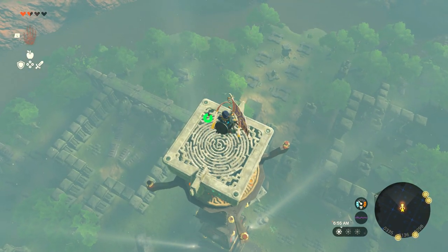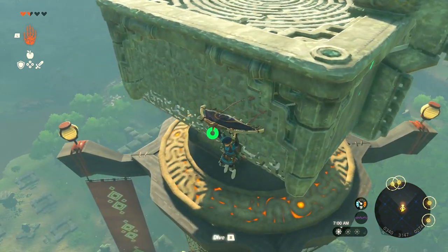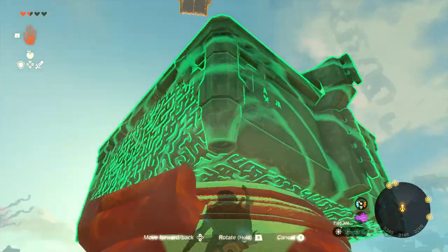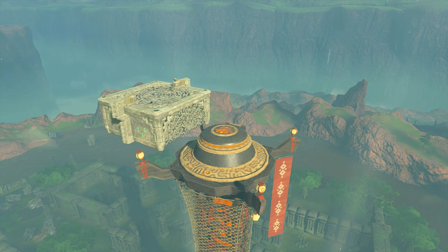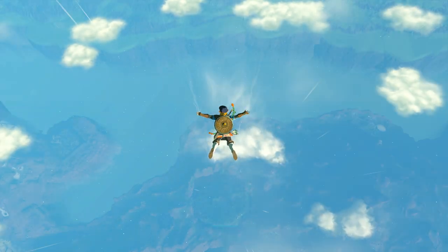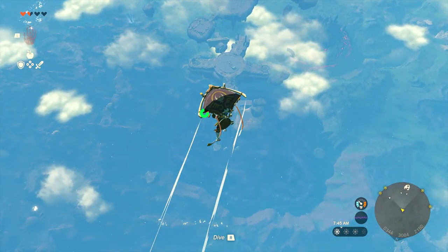All you have to do is jump on one of the blocks — you can attach a rocket or two to a block and shoot it all the way up. Once you're in the air, jump off and onto the tower, then move the block off yourself. It's a pretty easy way to do it. Once you do that, you'll be able to activate the tower. After shooting yourself into the air, make your way to the sky island you'll see in the distance.